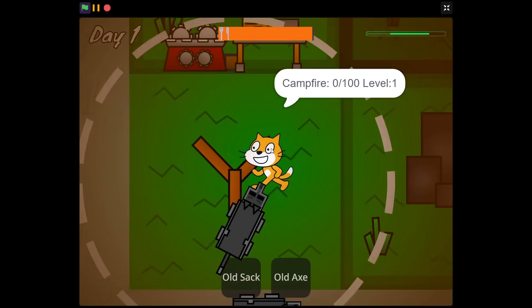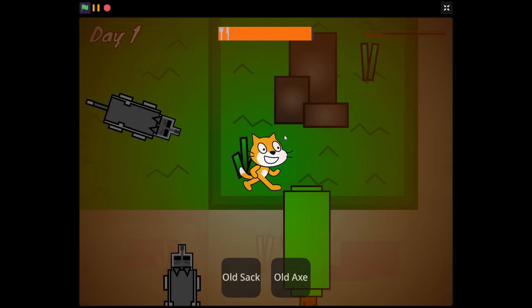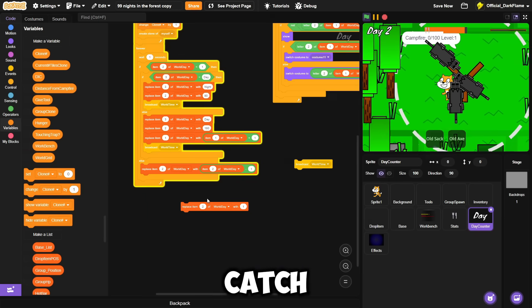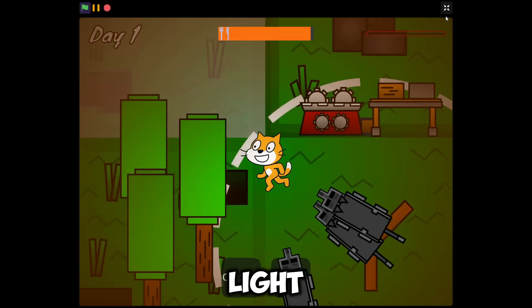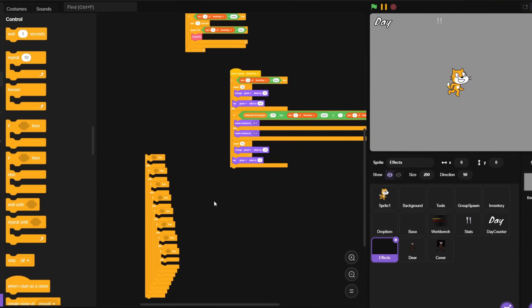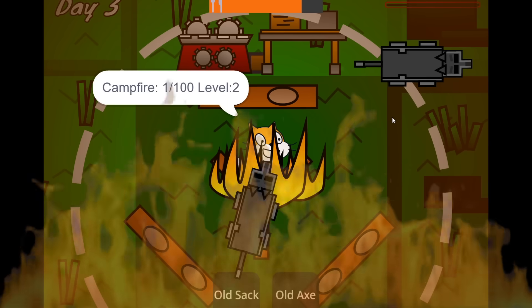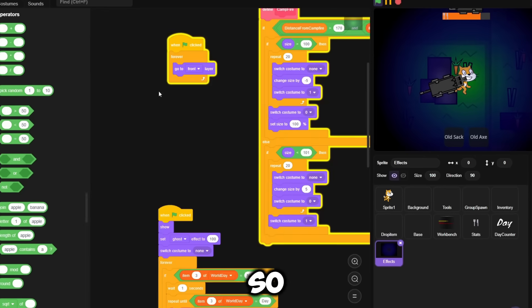If you walk up to the campfire while it's nighttime, it'll fully light up the map around you giving you better vision of your surroundings. But if you have a good eye you may notice that currently entering the campfire without it being lit still lights things up. So I went back and added a couple more if-else blocks, and now the campfire will only light up in the dark if it's actually lit — and if it goes out, you're basically cooked.